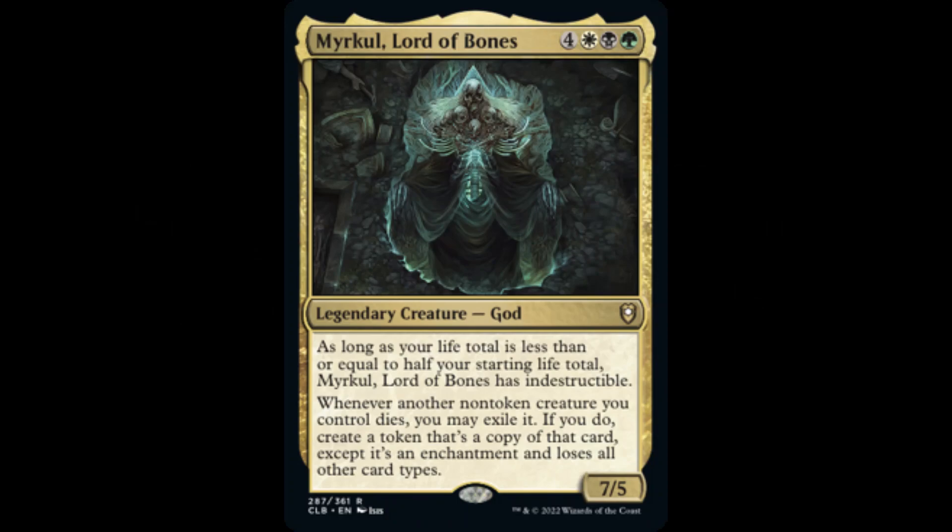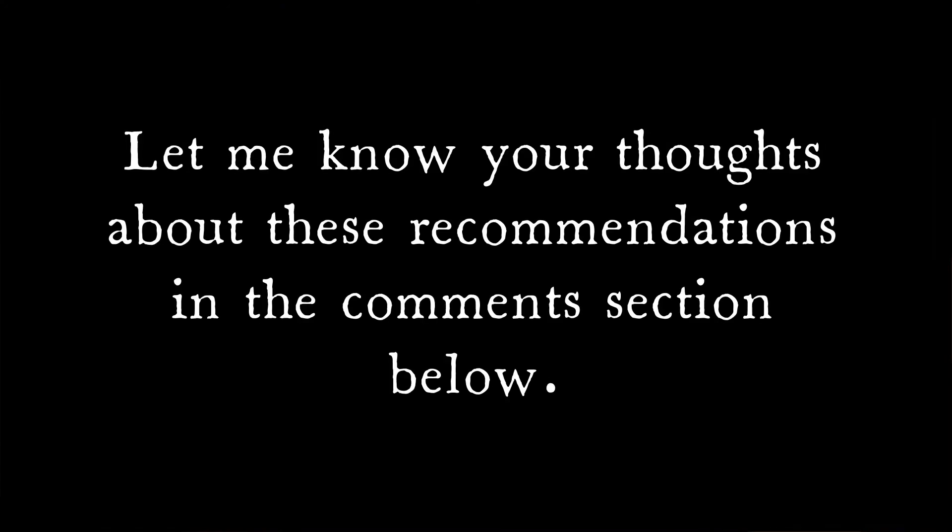This video provided a blueprint for building the core of a commander deck around Myrkul, Lord of Bones, as its general. Removal spells, ramp, and the land base can vary from build to build, and also are dependent on metagame preferences and availability. The cards discussed during this video are suggested options for taking advantage of Myrkul's enchantment token creating ability, in addition to providing ways to optimize this theme. Let me know your thoughts about these recommendations in the comments section below.